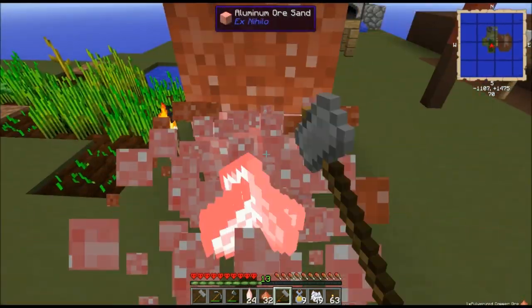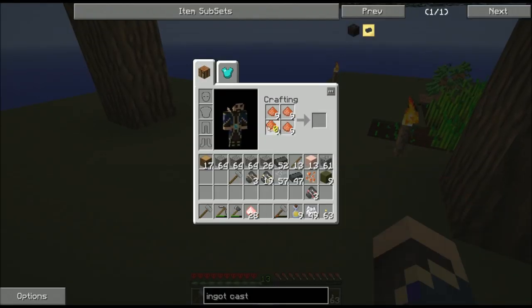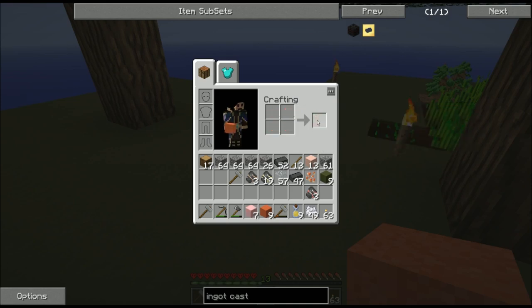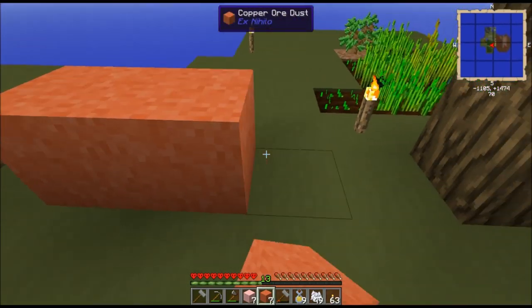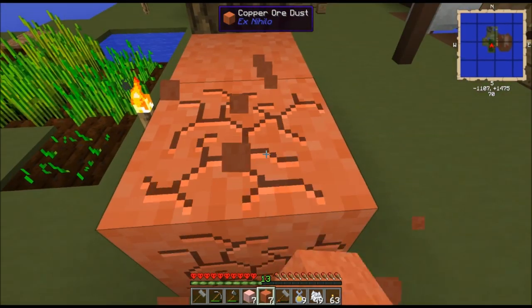Broken ore into ore gravel. Crushed ore into ore sand. Ore sand breaks down into pulverized ore. I've already got my ore dust, so I don't need to break it down any further.